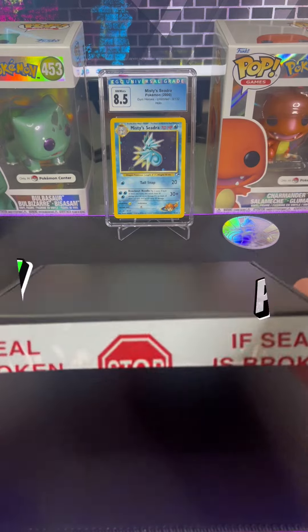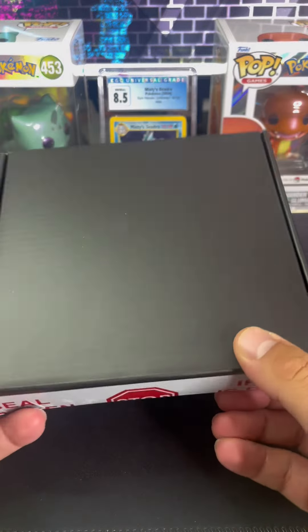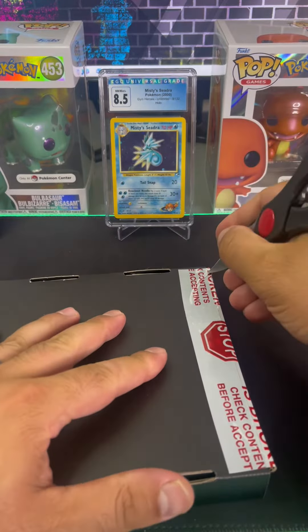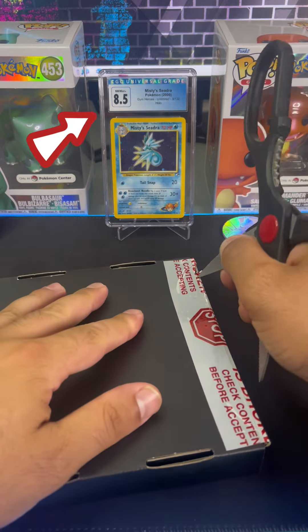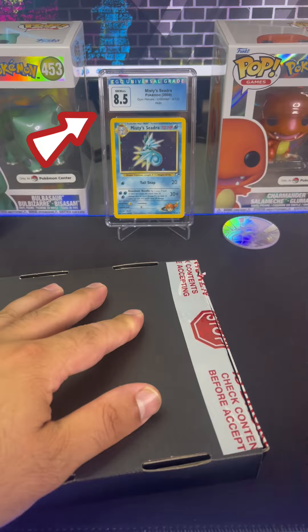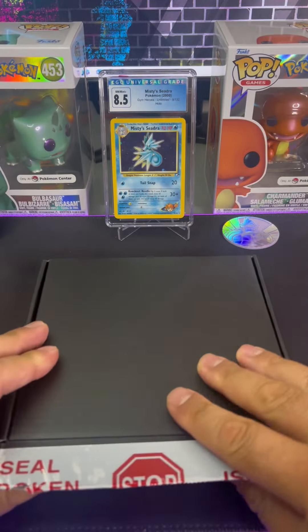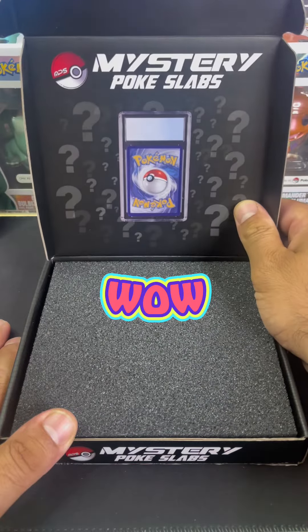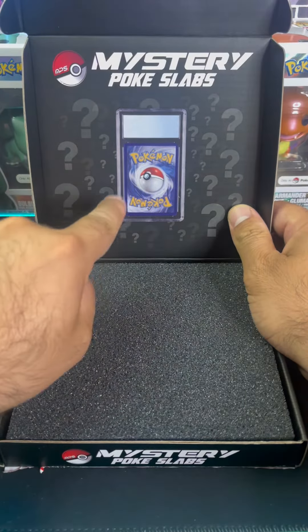It's box opening time and today we got ourselves a mystery pokey slab that we're going to bust open. This was on sale for $39.99 when they had a birthday special. Now we picked up two of these, so our first opening was a Misty Seedra that we got a CGC 8.5. It doesn't quite equate to 40 bucks off the top of my head, but it's still a pretty cool nostalgic card to have.